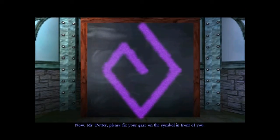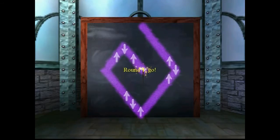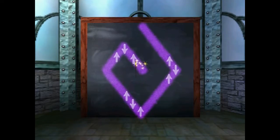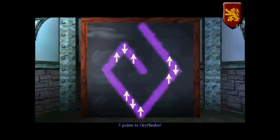Professor Sprout asks Harry to fix his gaze on the symbol in front of him. The pointer is about to move around the shape - if it passes directly over an arrow, press the corresponding arrow key. This exercise is in three parts and you must be accurate in order to progress. Hit the arrow keys as soon as the pointer goes over them. Five points to Gryffindor for completing the first round.